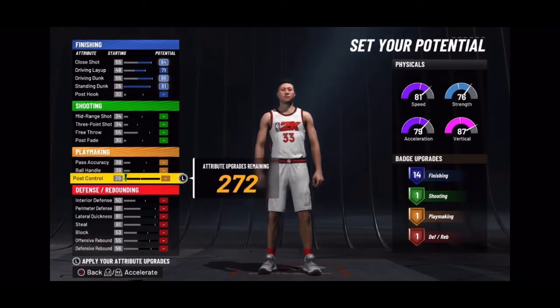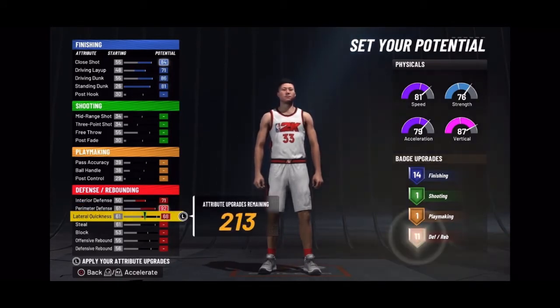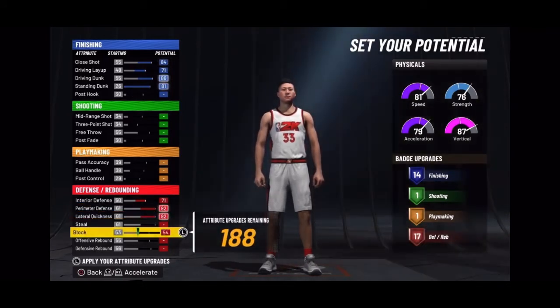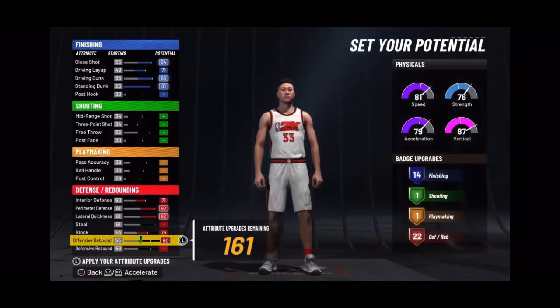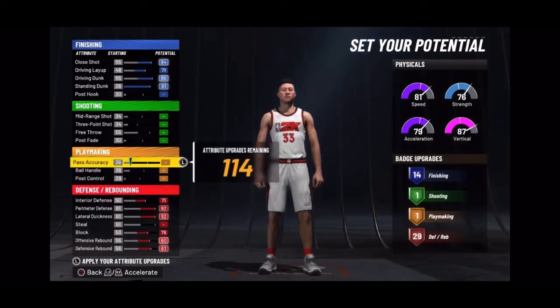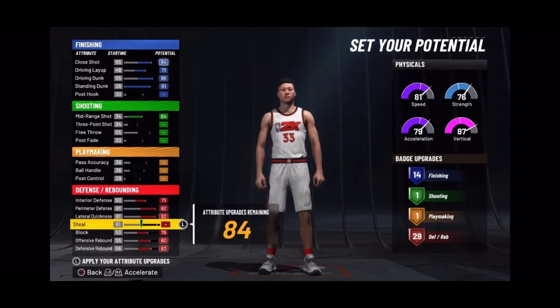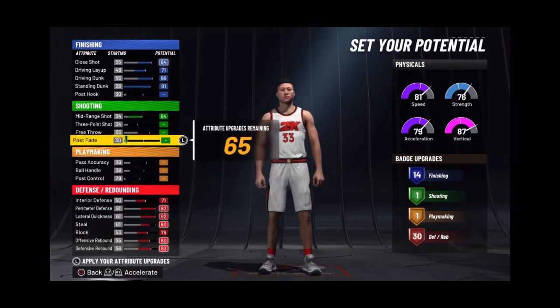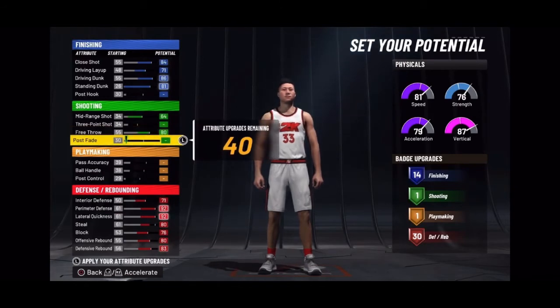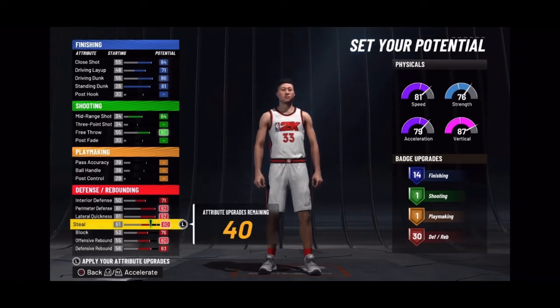Now you don't have to copy the build exactly how I have it. Maybe some of y'all want something else in there that helps your gameplay — go ahead and do it. This is what I did: I upgraded all of my finishing, all my defense, and my mid-range. It's based off your play style, but this is what I did. I brought my steal down — you may not want to bring your steel down, you may want to bring your perimeter D down. It just depends on what you want to do.